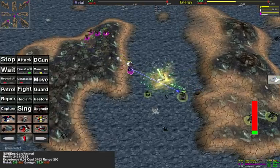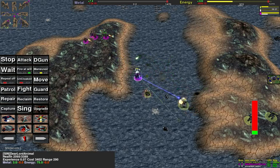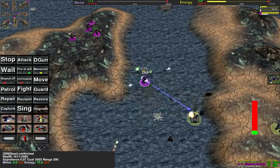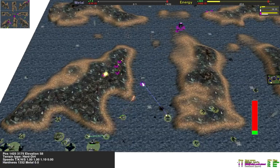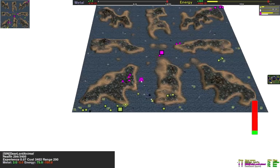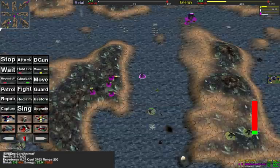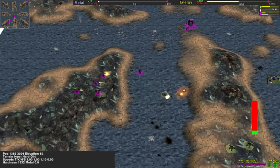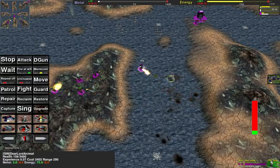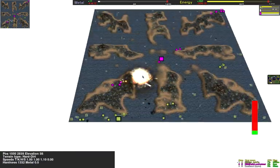That's a Penetrator — he will die. Can he D-gun it? He misses. This is the end of the commander... No! He gets out. Wow, he's so lucky. But he will still get hit by his opponent.